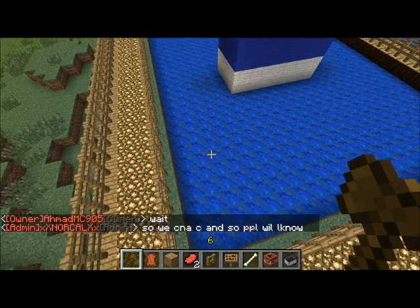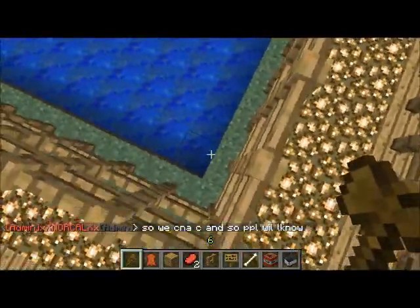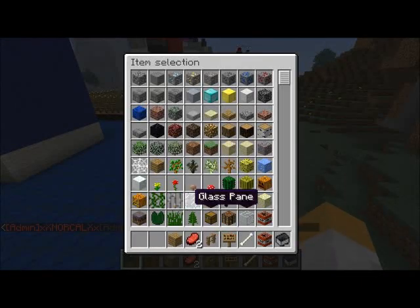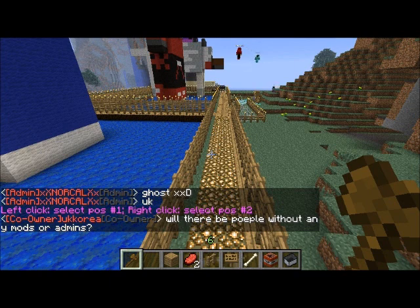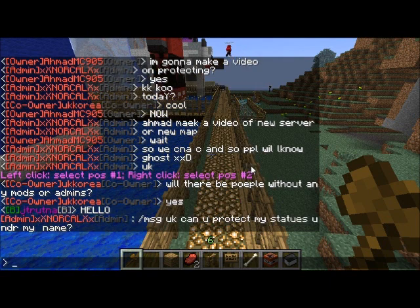Hey guys, this video is on how to protect a certain area if you're an admin on your server or on a different server. What you're going to do is just type //wand, which will get you a wooden axe — that is the wand. It says: left click to select position one, right click to select position two.